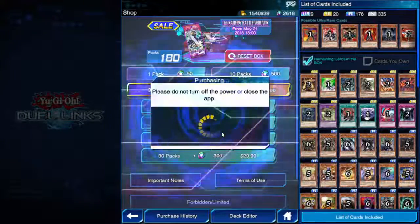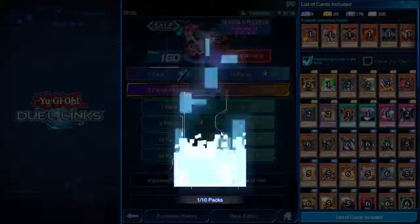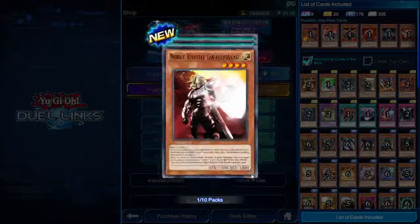Let's keep buying packs. I'm spending 3,500 gems on this, we're seeing what we can get, and we've been getting a pretty decent haul of super rares and ultra rares so far.